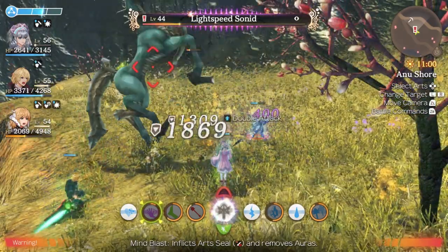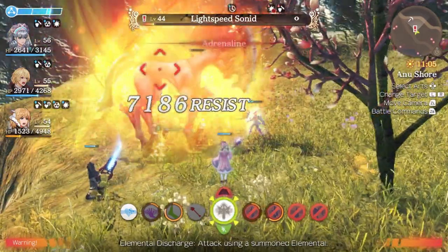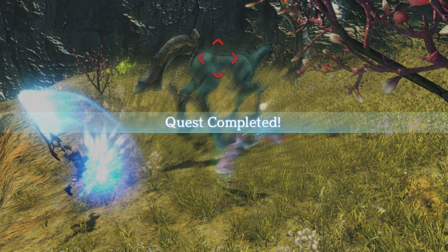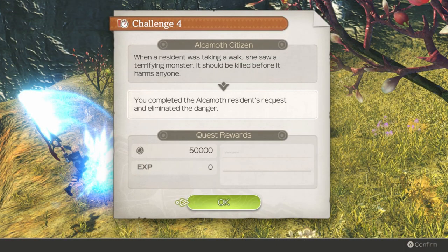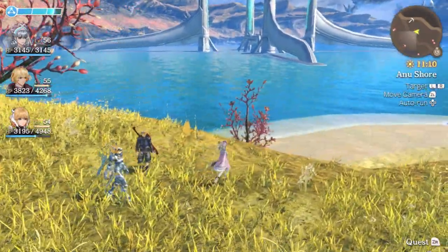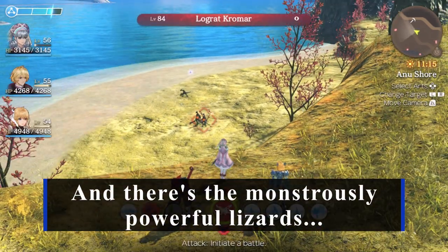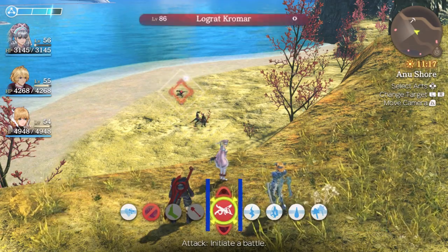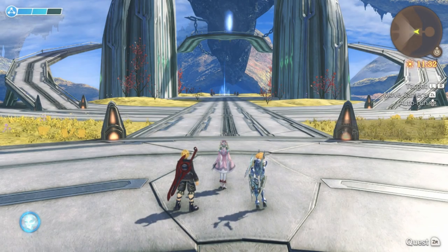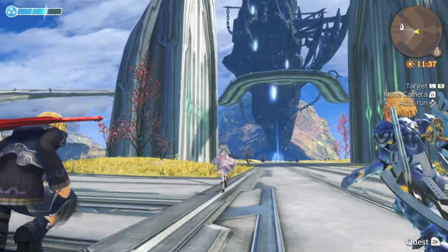Lightspeed Sonnet resisted Mind Blast, unfortunately, so its damage spike effect was active for longer than I'd have liked. But its significantly lower level meant that waiting for Shulk's AI to get it together wasn't as big a deal. Only now have you realized our true power. Let's press on! And now, finally, the last point on the map - Prison Island itself.